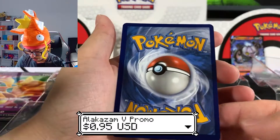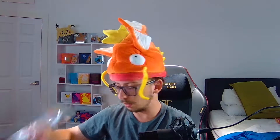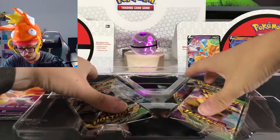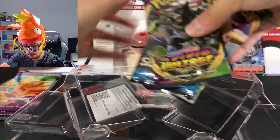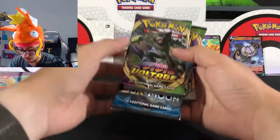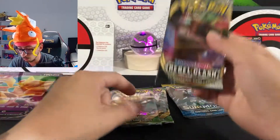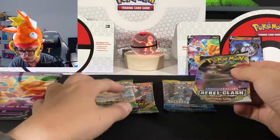Let's see — nicely centered, beautiful right there. This packaging goes in the trash and we have the packs and a code for you guys. I told you there was a code inside. On this one we got: Vivid Voltage, Sun and Moon base, Vivid Voltage, and Rebel Clash. Alright, not bad — let's start.